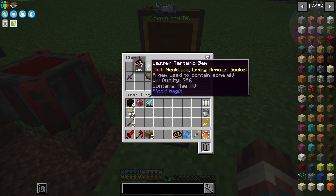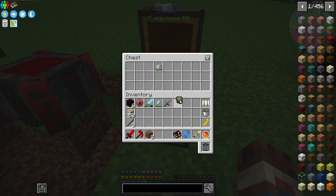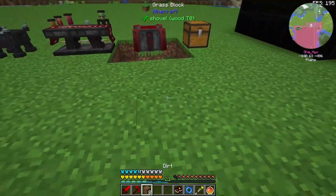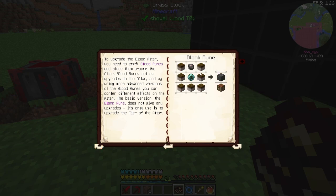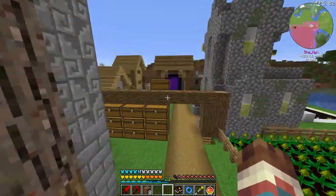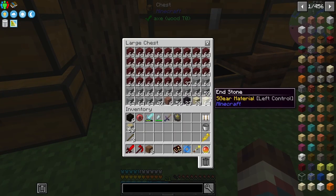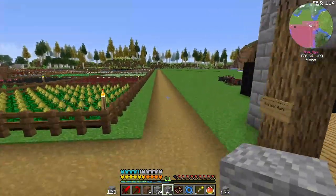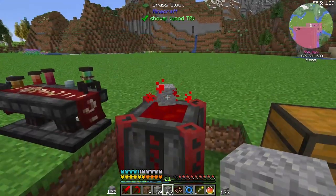Let's get crafting. We'll go ahead and pull out this stuff. I don't think we'll really need the arcane ashes at all. Let's look into these runes. We're gonna need a bunch of andesite, blank slates, and some blood orbs. Let's go pick up some andesite - that's what we were using. We should have plenty of that. Let's grab two stacks. I'm not sure how much we'll need. Go ahead and get a blank slate going.